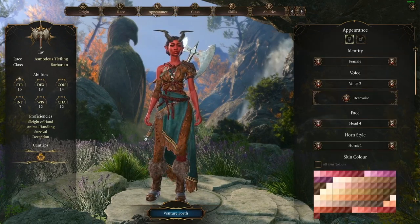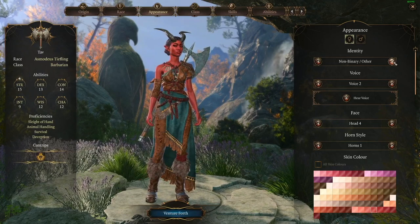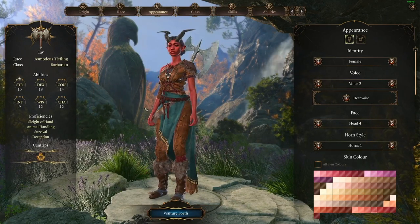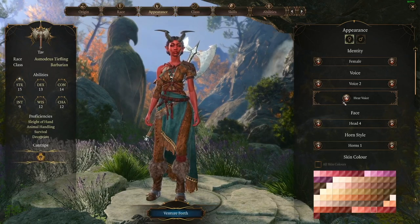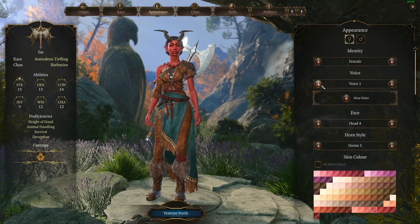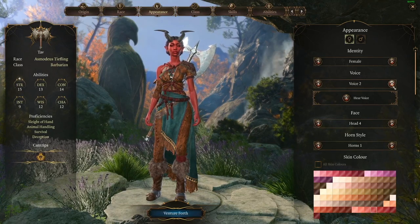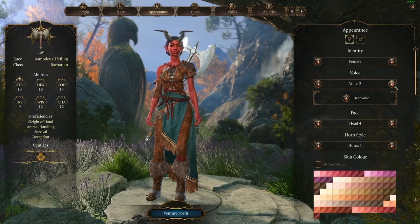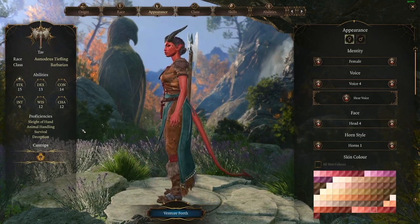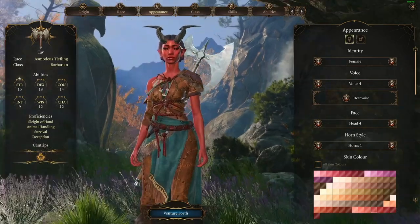Okay, now we have the fun part — the Appearance tab. I think we want to go with female for this. Maybe a succubus could be non-binary, but we'll just keep it female for now. I think there are more voices in the full game, but let's hear the voices. I kind of like that one. This one seems kind of more intimidating, but I think it'd make more sense to kind of get the appearance of gentleness and weakness, but it's actually an evil succubus — that's my personal opinion.